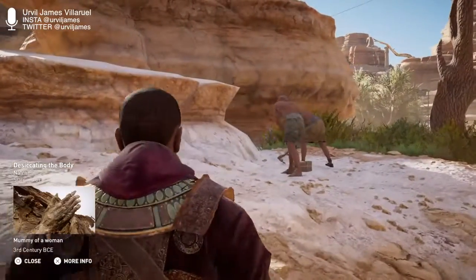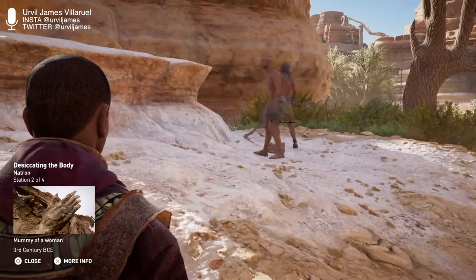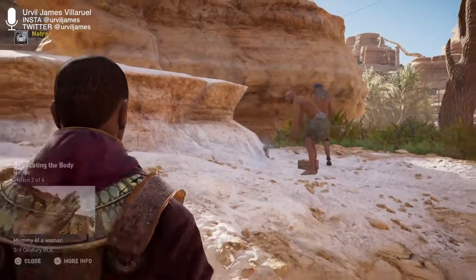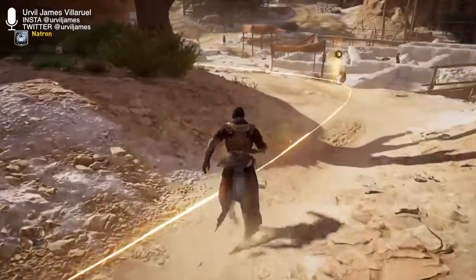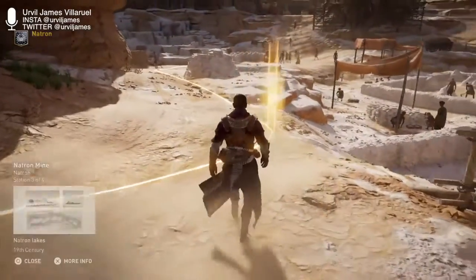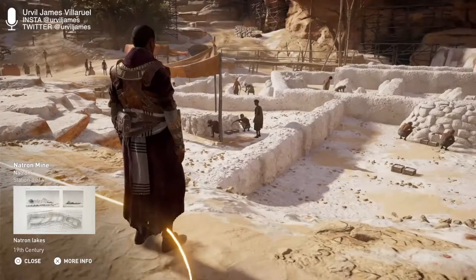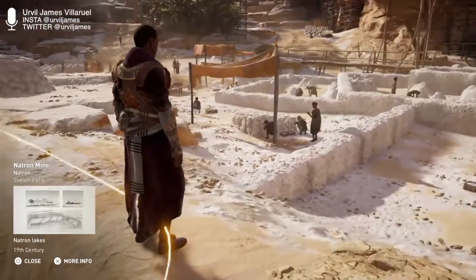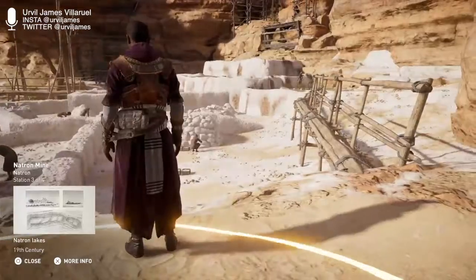During the ceremonial embalmment ritual, the priests packed the body in Natron in order to remove all of the moisture. Once the body was thoroughly desiccated, they could begin the wrapping. So it's almost like curing — like when you hunt something and put it in salt. Natron was mined in Wadi Natron. The main mining methods involved either cutting slices out of the lake bed when it was dry, or raking through mineral-saturated water to gather the mineral salts during the floods.